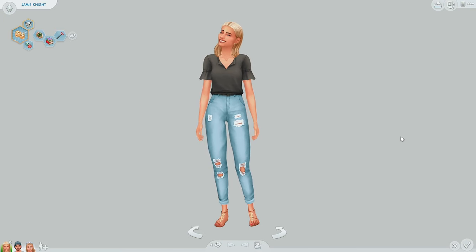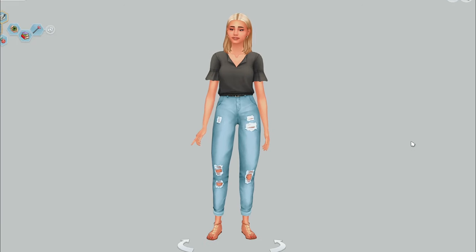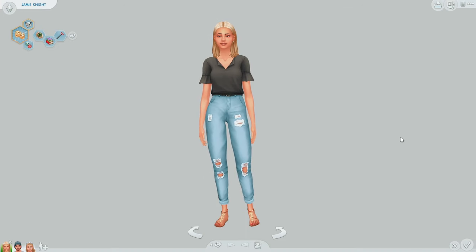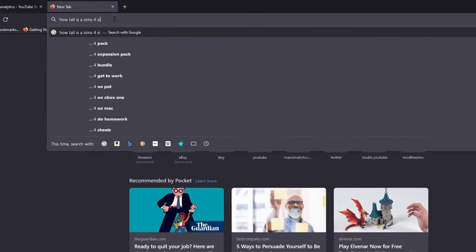The Sims 4 has really upped their realism game, except for heights. Not everybody is the same height — I shouldn't see Sims walking all over the place all the same. Like, if a Sim were to exist, what does that look like? Five-five, five-six? Not everybody is five-six.